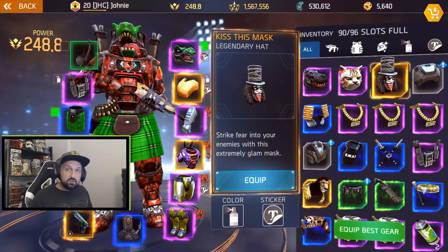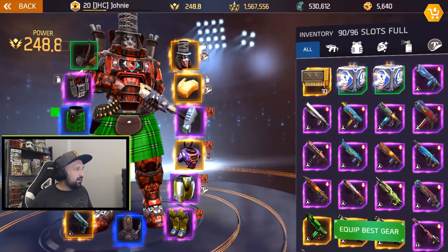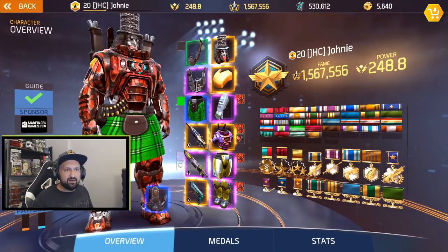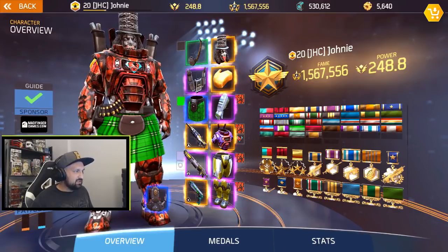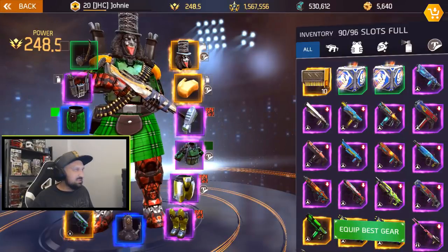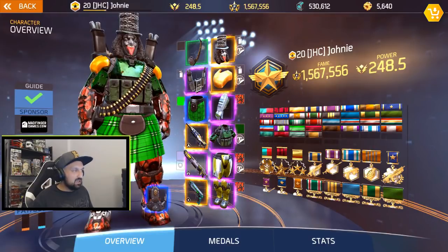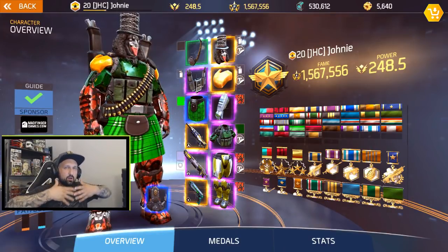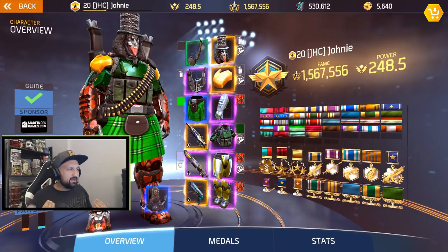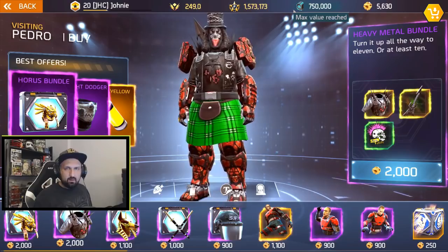Let's check out Kiss the Mask. With the chest piece I'm wearing right now, you can't really see the tongue because the Invictus chest is too big. Let me swap to something smaller — yeah, you can see it much better now. That's my issue with the Invictus chest: it's so big and the color goes over the chin, so a lot of head cosmetics just don't fit or look good with it.